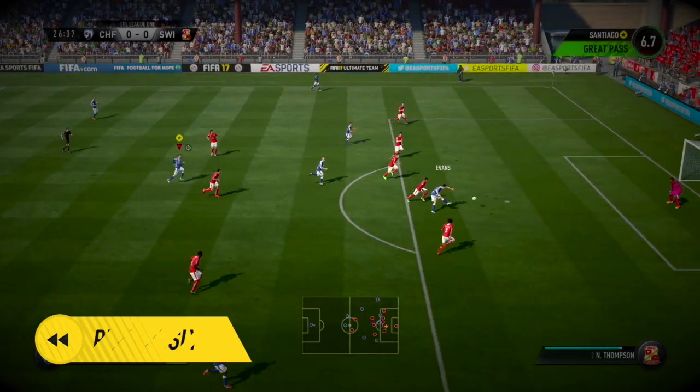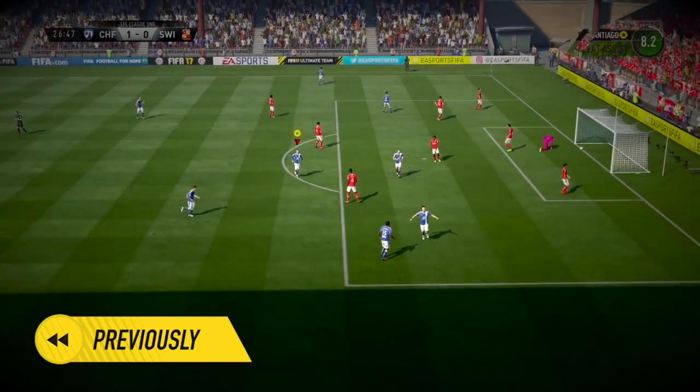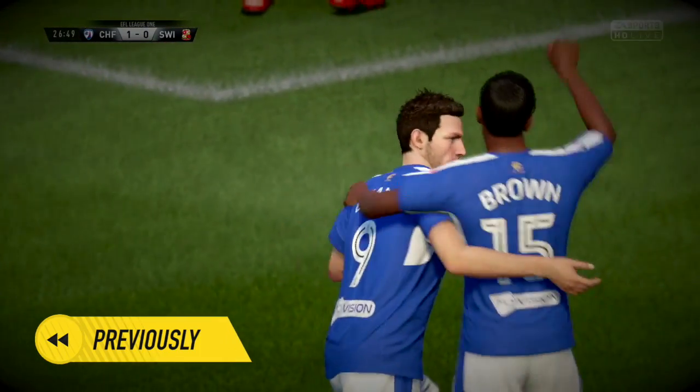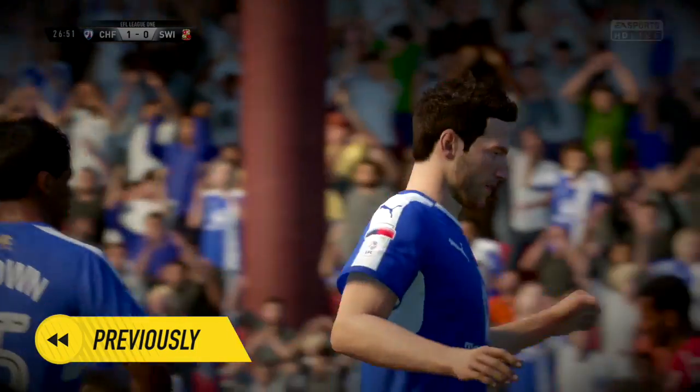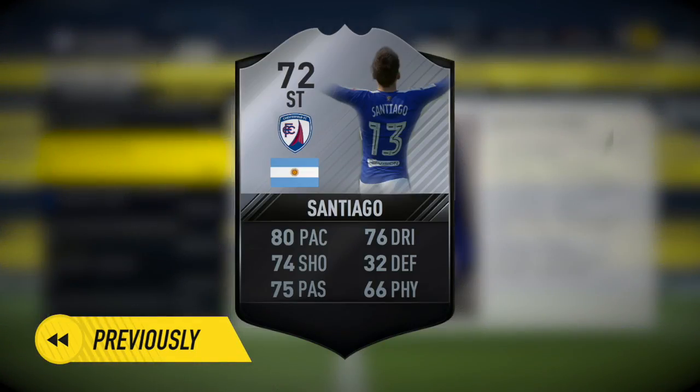And if that pass is not creative enough, I don't know what is. A brilliant through ball into Chad Evans and he doesn't make a mistake. Bags that one, top bins and we make it 1-0 against Swindon. We get ourselves our first team of the week card - it is a silver card though, doesn't really matter, a striker card, 72 rated.